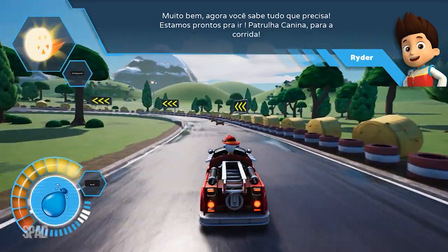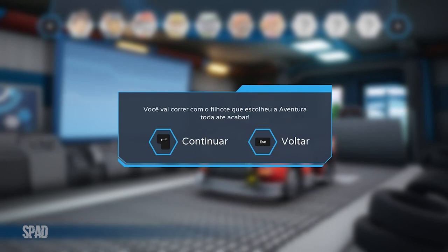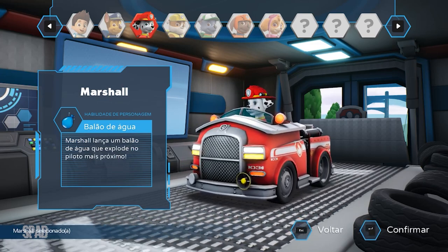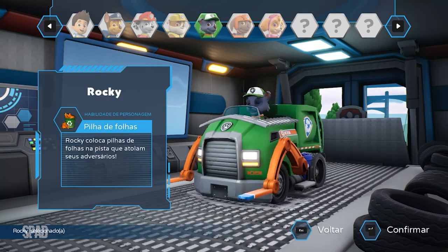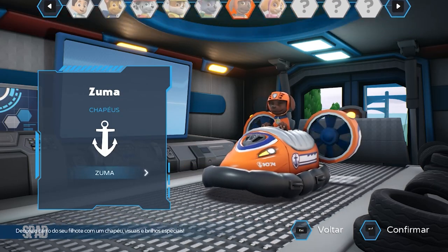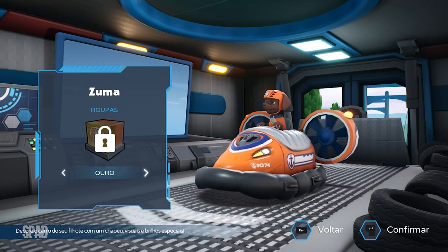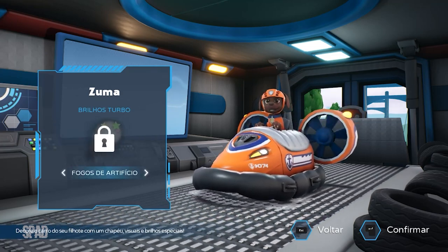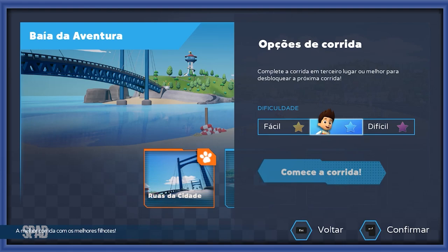Patrulha Canina para a corrida! Você vai correr com o filhote que escolheu a aventura toda, até acabar ou abandonar. Marshall, Rubble, Rocky, Zuma, Skye, Chase, Ryder. Zuma — boa escolha! Customize seu personagem! Escolha uma pista. Complete a corrida em terceiro lugar ou mais para desbloquear a próxima corrida. Comece a corrida.